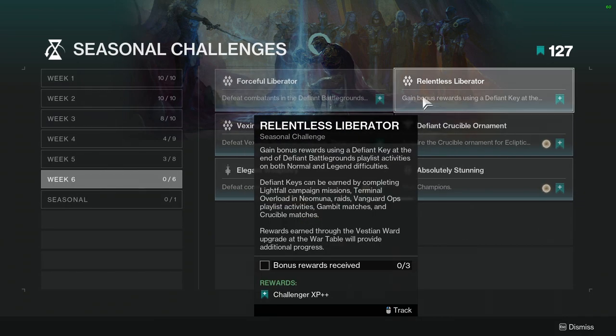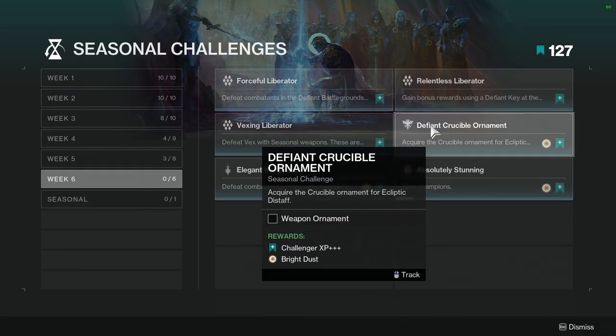Next one is Relentless Liberator: Gain bonus rewards using the Defined Key at the end of Defined Battlegrounds playlist activities on both normal and legend difficulties. Defined Keys can be earned by completing activities. Rewards earned through the Vestium Award upgrade at the award table will provide additional progress. So just use your Defined Keys. Not hard.